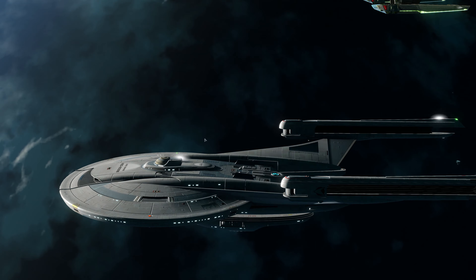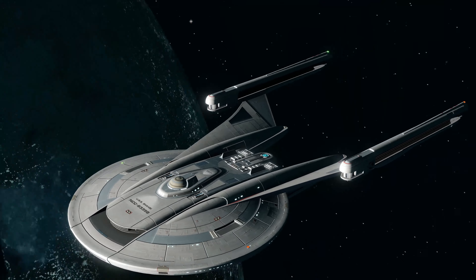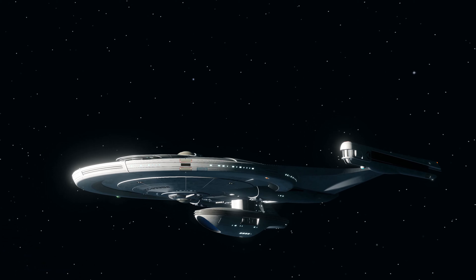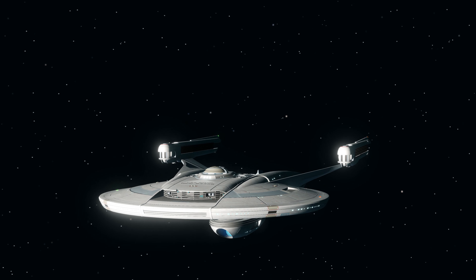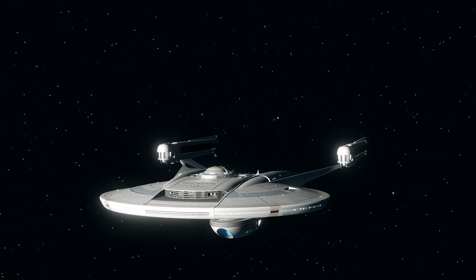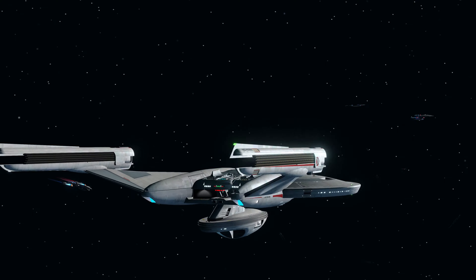Definite callback to Undiscovered Country with the nacelles and just the hull in general. We have the deflector down at the bottom, so definitely a callback to the NX Refit. I love this grille at the front too — you can see some lights shining through it from the back, which is a really cool touch. All in all, a really interesting design.